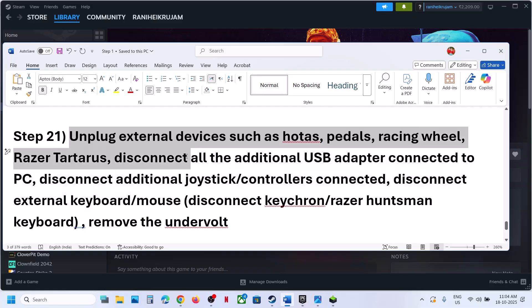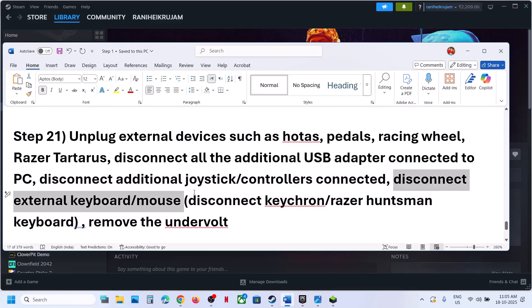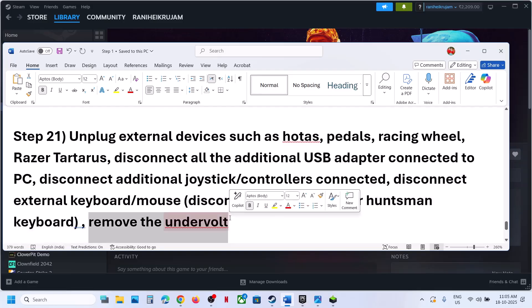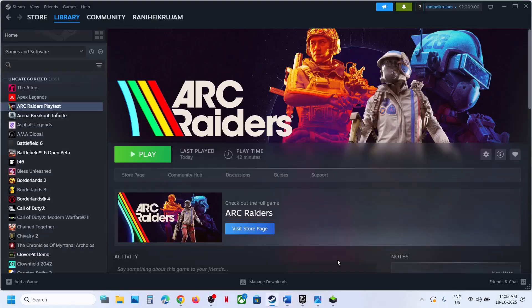The next step is to unplug all external devices you are not using. Disconnect HOTAS wheels, pedals, any USB adapters, extra controllers, external keyboards or mice (like Keychron or Razer Huntsman), and any kind of dongle. Close all third-party applications. If you have undervolted the computer, remove the undervolt, and then launch the game.